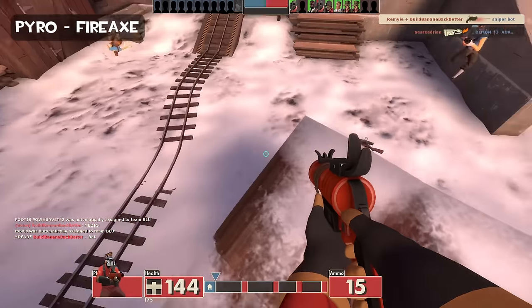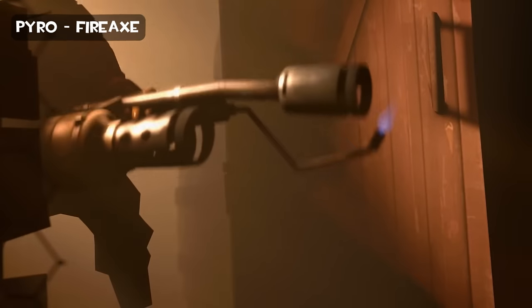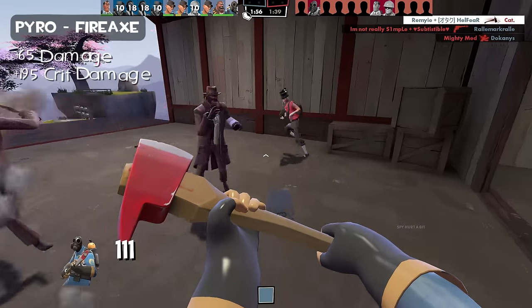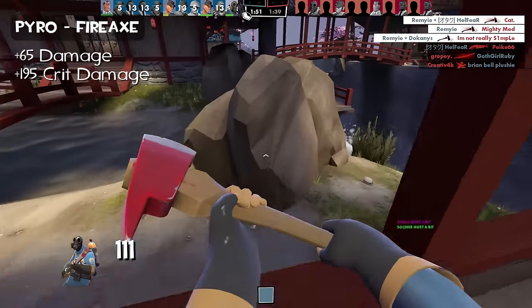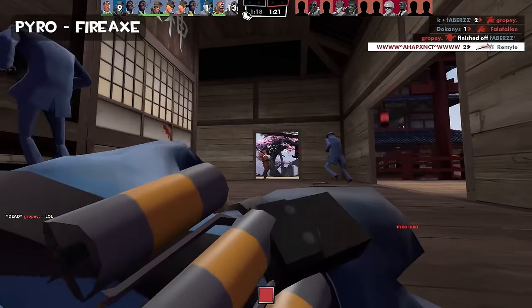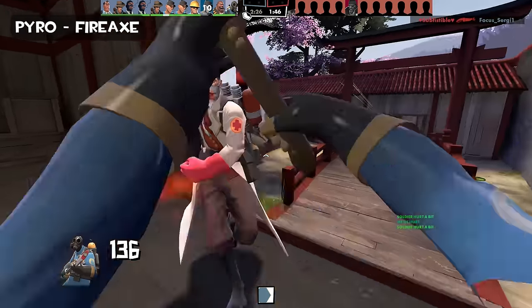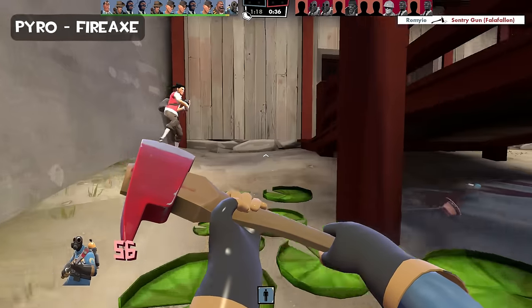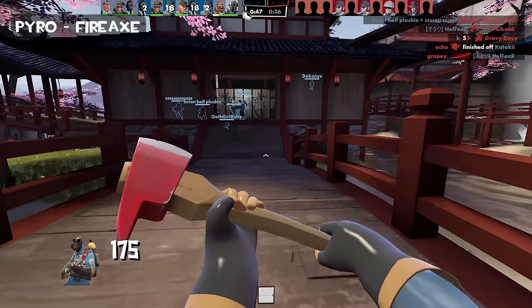Next we have Pyro and the fire axe. Fire axes are typically used by firefighters, but our Pyro is the exact opposite — burning enemies alive. The fire axe shares the same stats as the shovel: 65 base damage and 195 crit damage. Unlike the shovel, it can actually be pretty good. As a Pyro, you will often be close to your enemies. The WM1 strategy is very effective, but as you play Pyro more often, you will find that switching between weapons can deal more damage. The fire axe doesn't have any special attributes, but because of how Pyro is played, it gets used a few times.